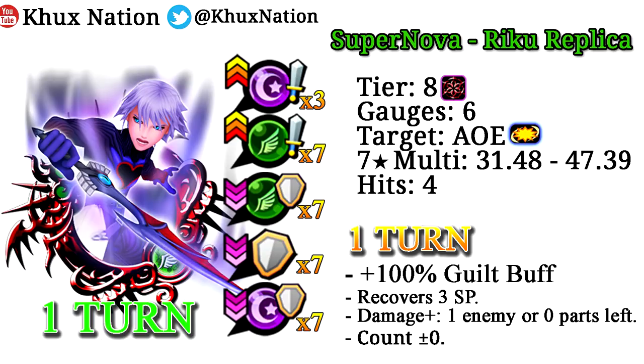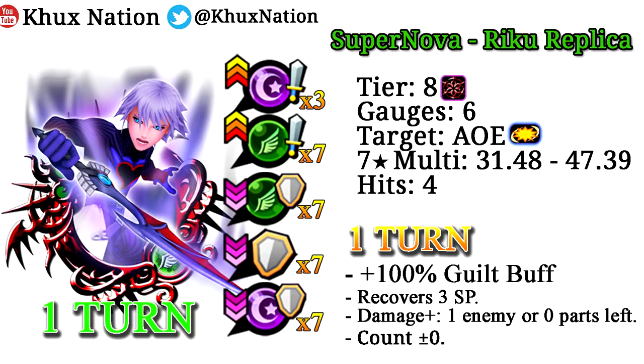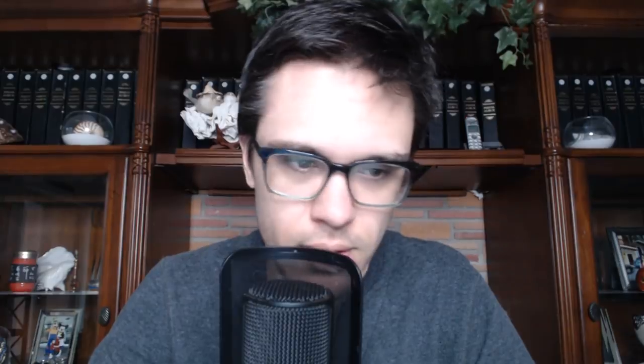Next up is the Supernova Riku Replica medal — it's literally just the speed reverse version of the Supernova Key Art 19 and Sephiroth medals we recently received, completing the trio. It's a speed reverse medal, tier 8, costs 6 gauges, is AOE, has a seven star multiplier of 31.48 to 47.39, does four hits, provides 100% guilt buff, recovers 3 gauges, does more damage with one enemy or zero parts left. At seven star it gives plus 7 speed strength, minus 7 speed defense, minus 7 general defense, and minus 7 reverse defense debuffs. Assuming we get the same banner as JP, the mercy pull is only for the Yuffie medal — don't chase for Riku Replica at all, just get your copy of Yuffie and move on.